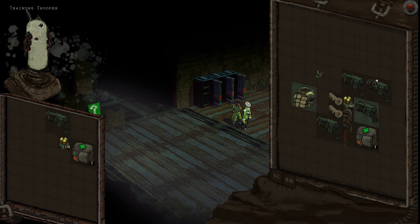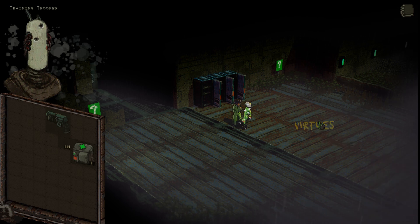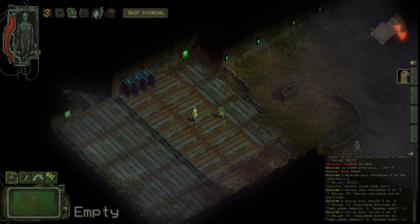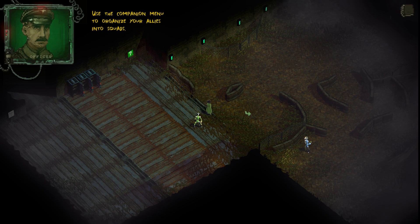Equipped. Open bag — virtues and skills. My arms are like pythons. Let's get out of here — my new best friend. Let's just shoot him. Use the companion menu to organize your allies into squads. Squads can be directed by toggling the companion control hotkeys and clicking the ground or a target to move or attack. Your squads can be tagged as melee, range, or shields in the companion's menu. Most of the time, they'll automatically look for cover, but they'll stay close or far depending on their tag.